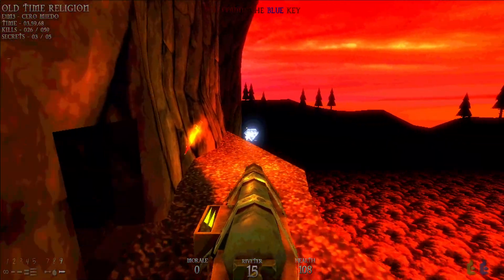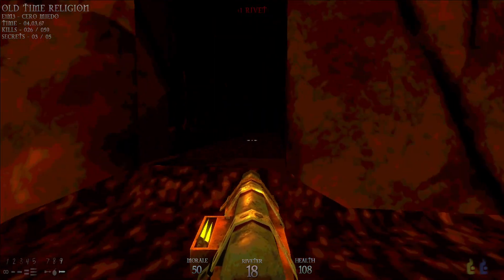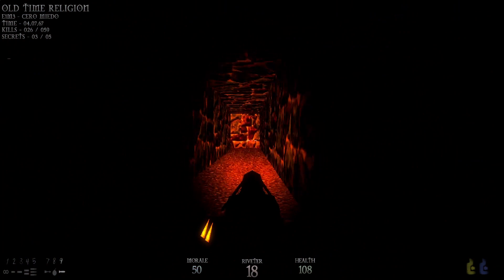This is another mandatory secret area because we will need it to grab one of the color-coded keys in this map. We're going to go back to where we came from.